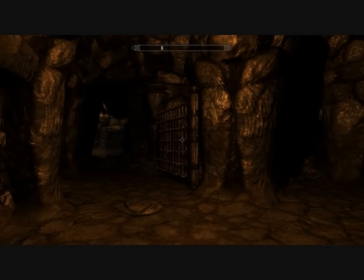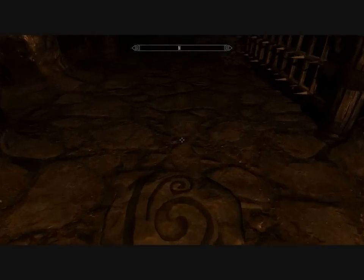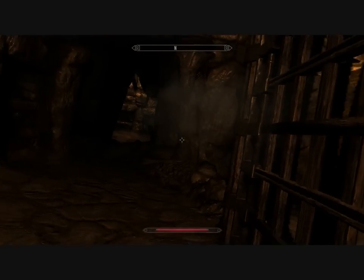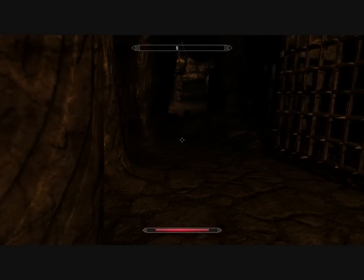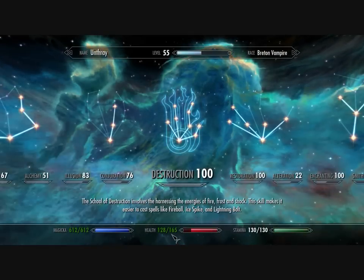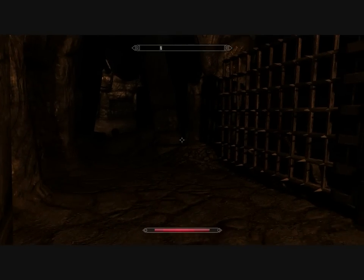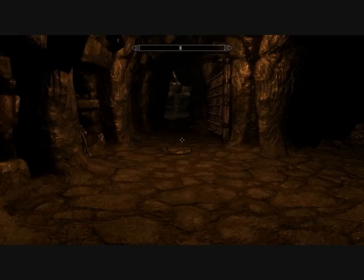This next mod is called Killer Traps, and it makes traps deadly. In Vanilla Skyrim, if I were to go walk on this pressure plate and get hit, you can see how I didn't lose very much health there. I only have 165 health total at level 50, so you would expect traps to be a bit more of a challenge.